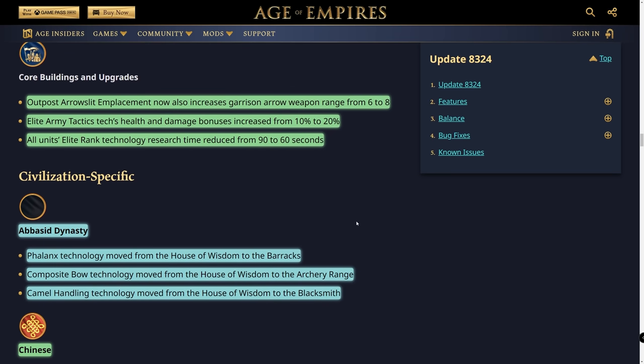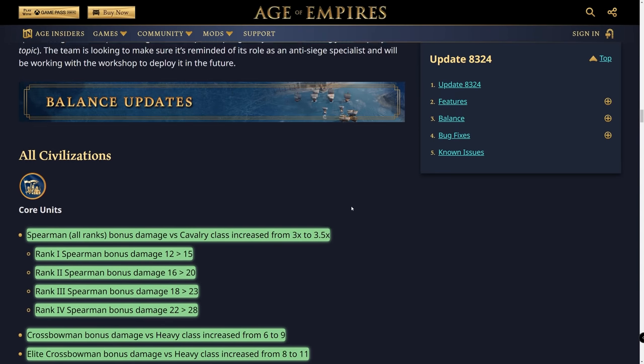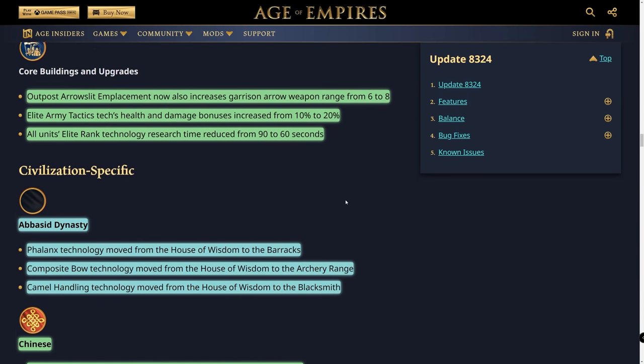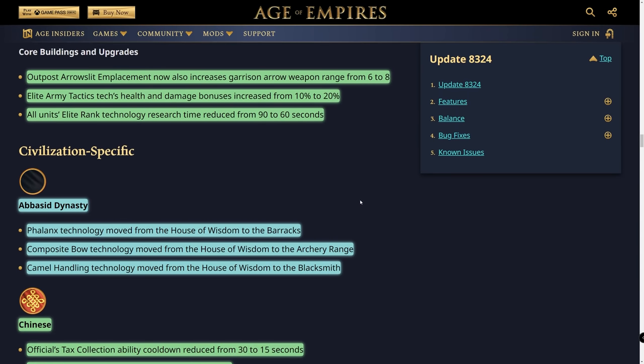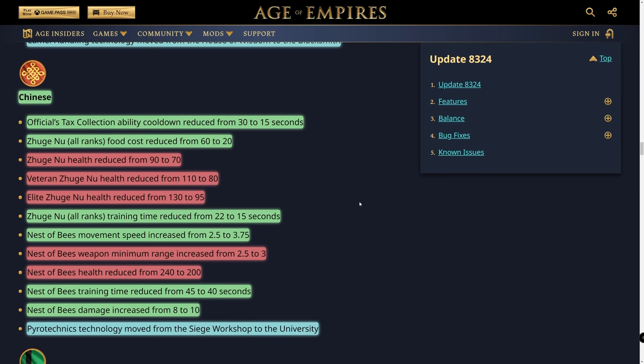Elite Army Tactics increases health and damage by 10, from 10 to 20. All units' elite rank tech now takes only 60 seconds rather than 90 seconds — quite nice. Now we get into the civ-specific balance changes. Abbasids just have some technology locations moved around — nothing too crazy.